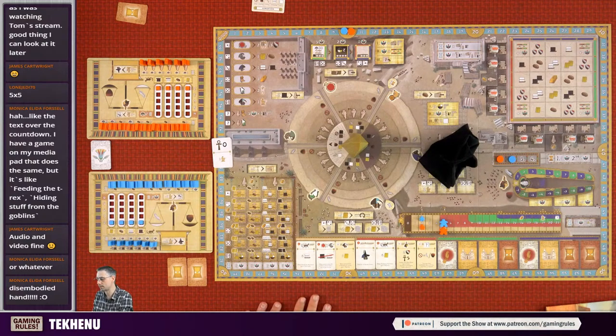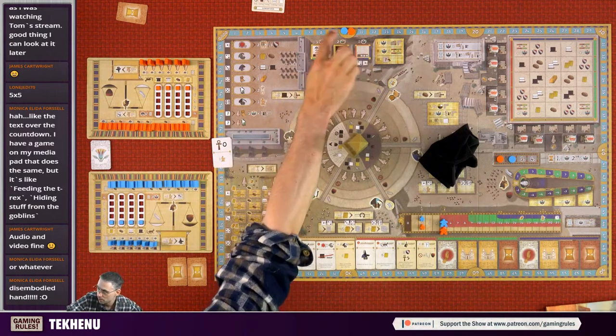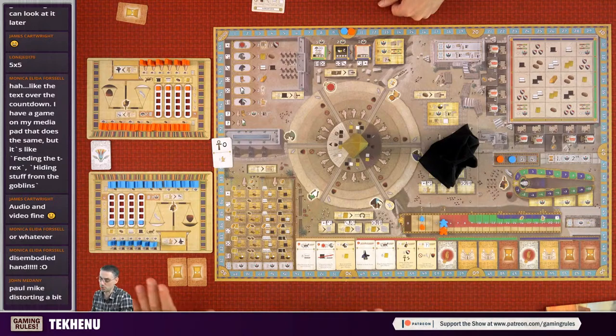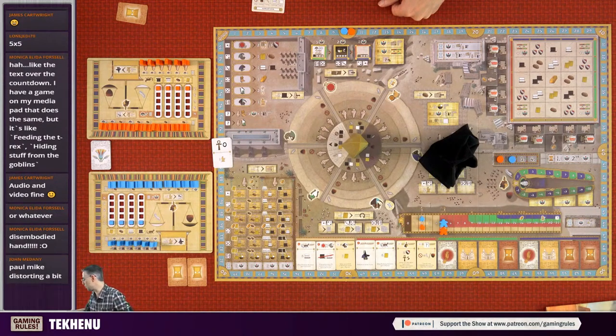Feel free to ask how any action works again. I'll throw a load of information at you at the start but might not go into minute detail about each individual action. This is a euro game where we're trying to score points. We start with 10 points each and we're going to be playing over 16 rounds. There's a bit of end game scoring, not much, but you'll score a lot of points during the game as well.